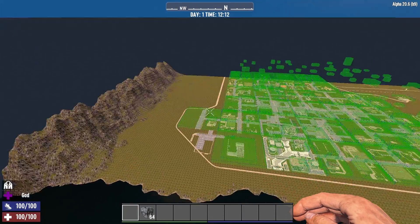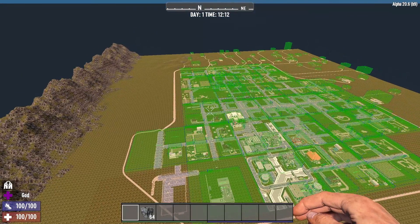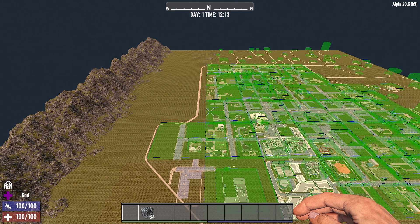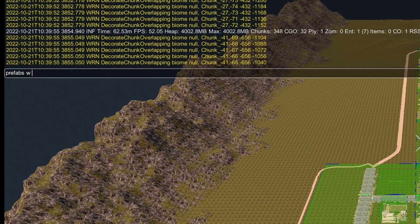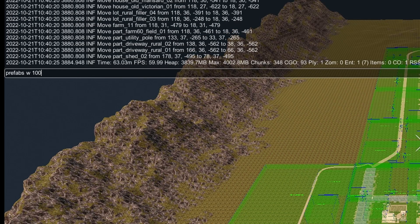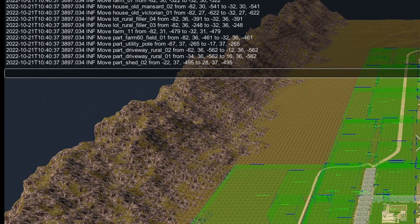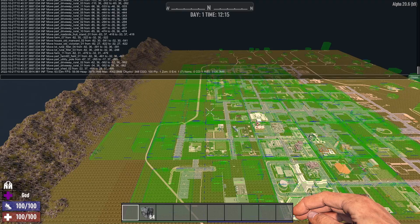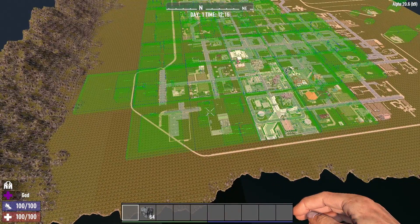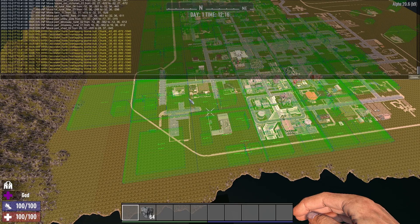I want to move the city south a little and west a little into this corner — it's a small map and it's a big city, so there's not a lot of room. Hit F1, type "prefabs", go west first. You can only do one direction at a time. I'll move it 100 blocks west, then use the up arrow to repeat that command. It might be a little too far, so let's bring it back east by 50 blocks. Then I'll also move it south — change the direction to S for south and move it 50 blocks.